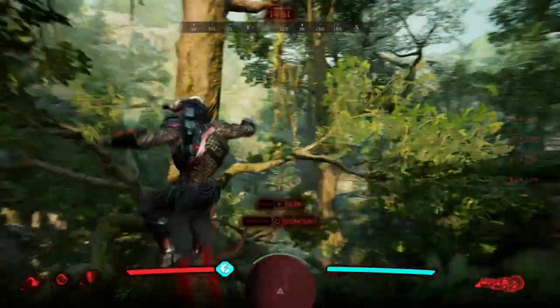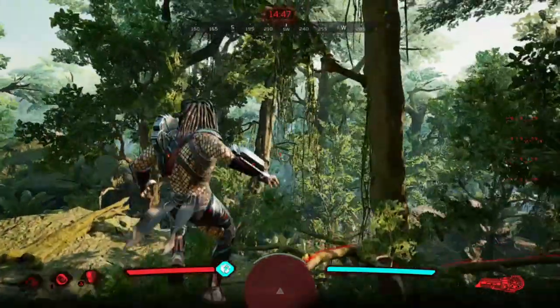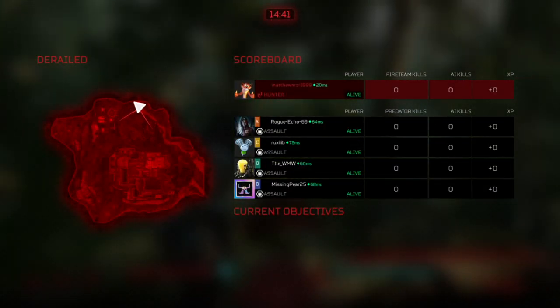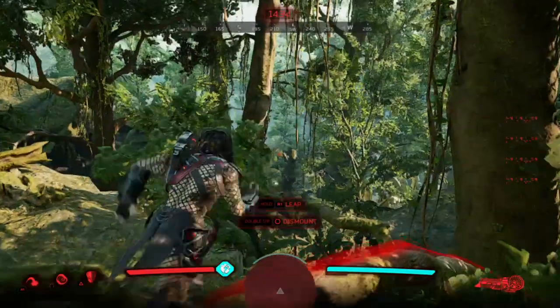Today we're on predator hunting grounds, so this is going to be a video on how to trap the fire team straight away. What you're doing is you're going to investigate where you are, so there's no point coming to this north end of the area — it's going to be either southwest, southeast, or even south of the map.